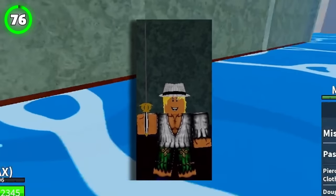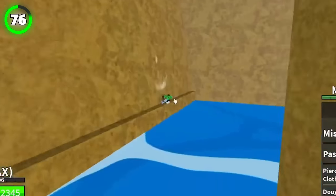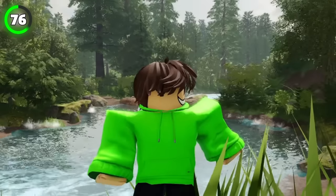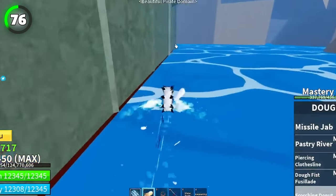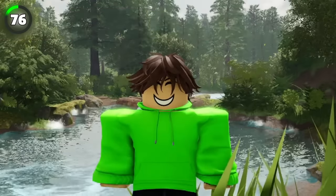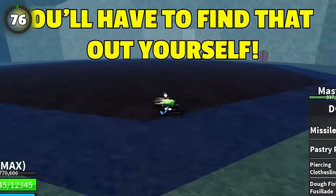All of us have died from the beautiful pirate before many times. And what we hate even more is having to travel back all the way from Hydra. It's a long way if you don't have a portal, but there's actually a secret tunnel that leads you directly to the beautiful pirate. At the bottom of the waterfall, behind the water, there's a tunnel that will lead you there. But be careful since there are two tunnels — you need to get into the bottom one.